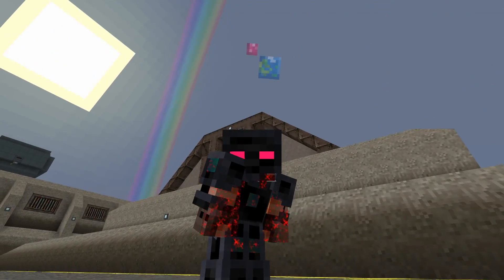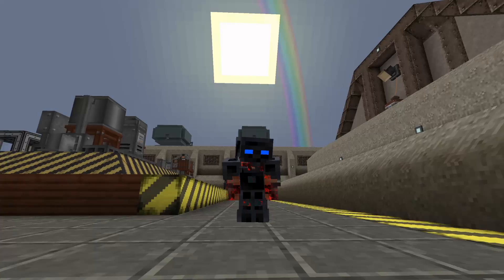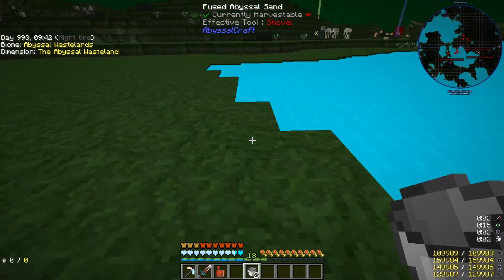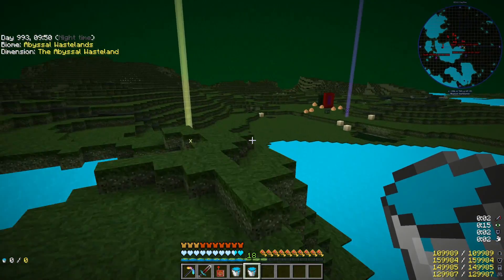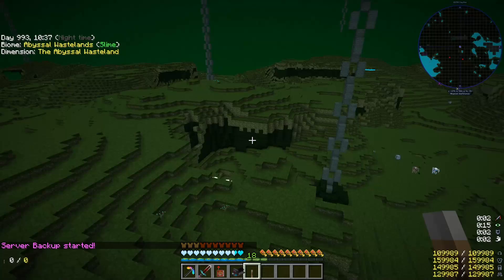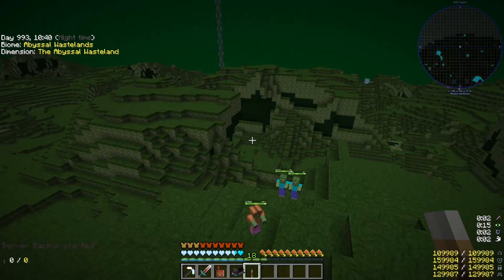Hello everyone, and welcome to another episode of Project Ozone 3, Kappa Mode. How are you guys doing today? Last episode when we made the Oblivion Death Bomb in order to make the Chaos Plank, it was suggested that maybe we should summon the boss. I like the idea, so we're gonna summon the boss. The only question is where do we actually summon him, because there is going to be a huge explosion and I don't want a big mess.